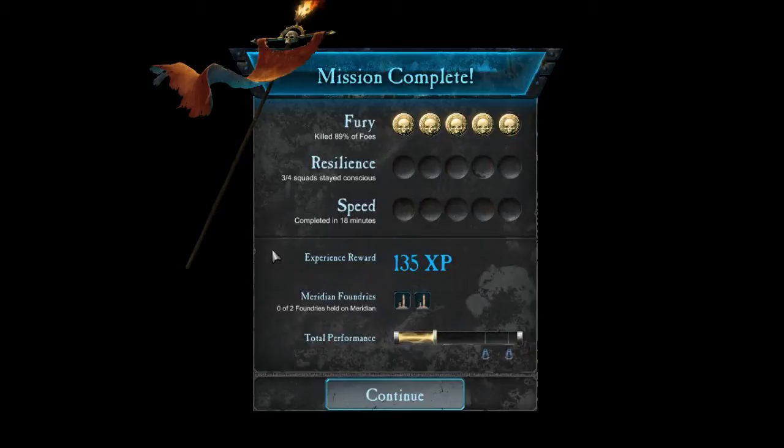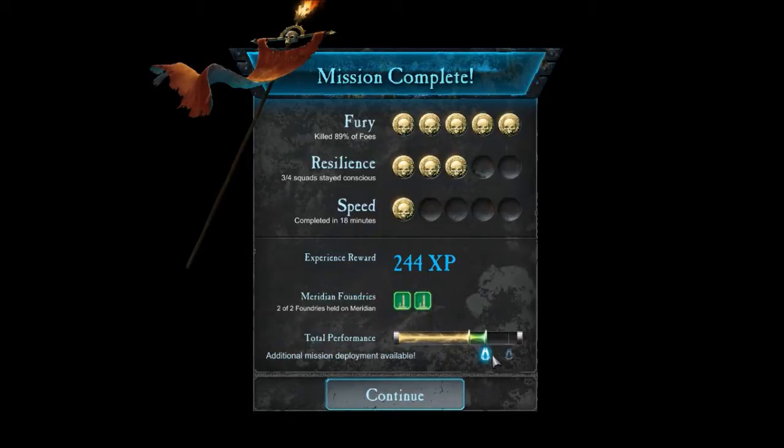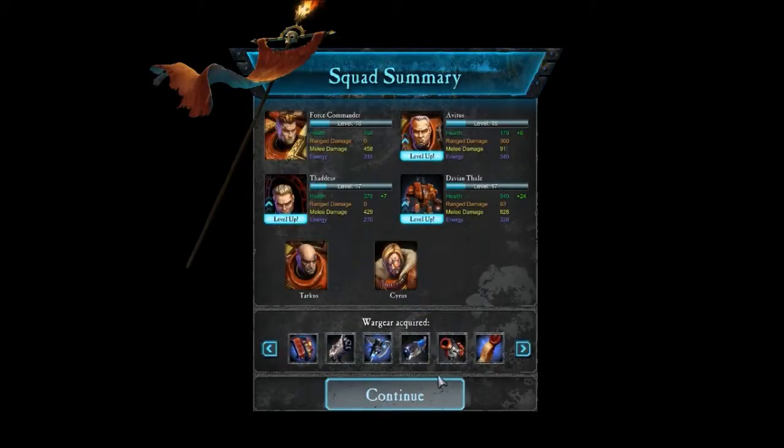That fury will be nice — full fury! Only one squad lost? We get an additional deployment again — that's twice in a row. So it doesn't count that we lost Avitus twice; we just lost one fire team. Lots of equipment and some levels, as we do.